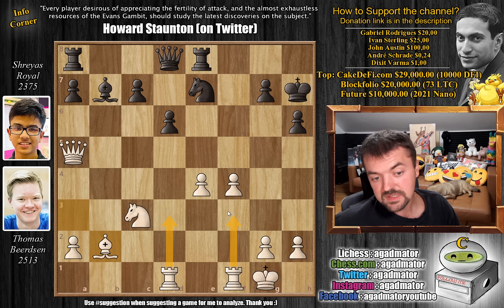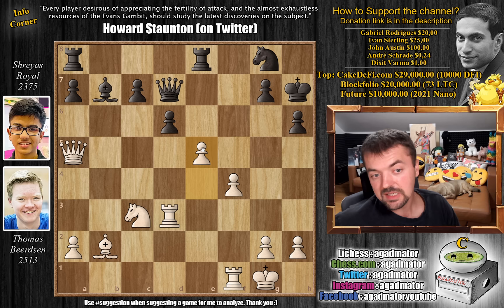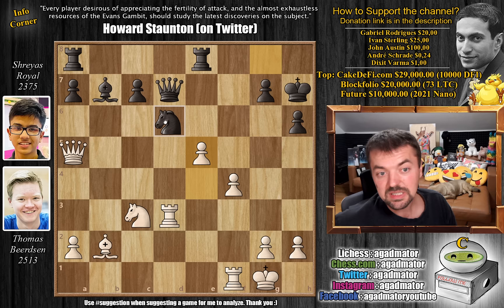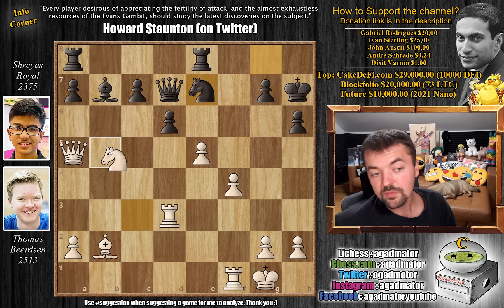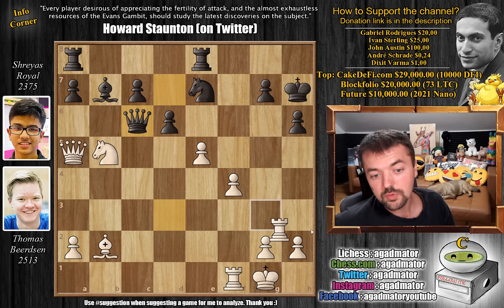Bishop back to b2, as it really belongs on this diagonal — and some rook lifts may be possible targeting the g7 pawn. Queen d7, and now rook to d3. We have knight to g8, and now pawn to e5 — the pawn cannot be captured, and it also takes away the f6 square from the knight. Knight back to e7, as the f5 square was weakened. Knight to b5, putting pressure on c7 — knight captures on c7 would be excellent for white. We have queen to c6.